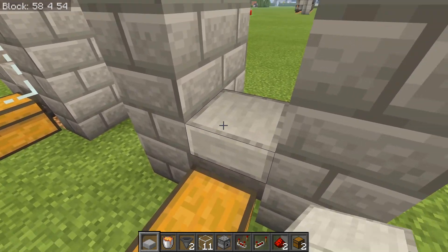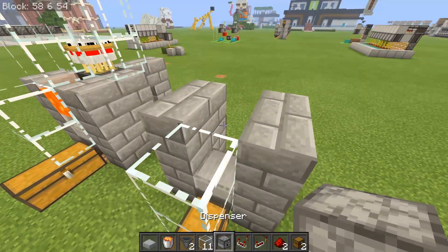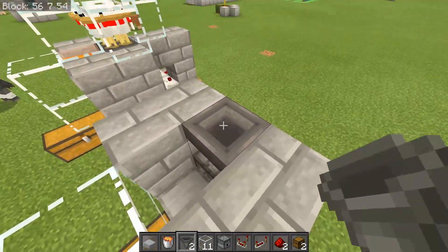You then want to set down a stone slab, get your glass ready, and build up like this. You now want to get your dispenser in here looking into this stone slab, with a hopper on top — this is going to be where all of the adult chickens are going to sit.